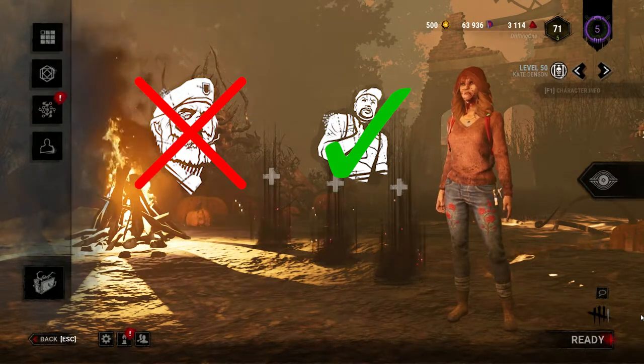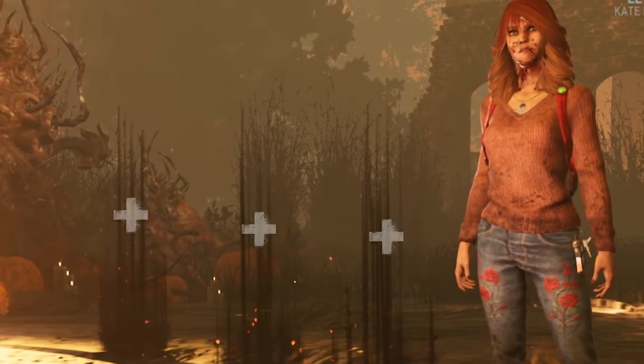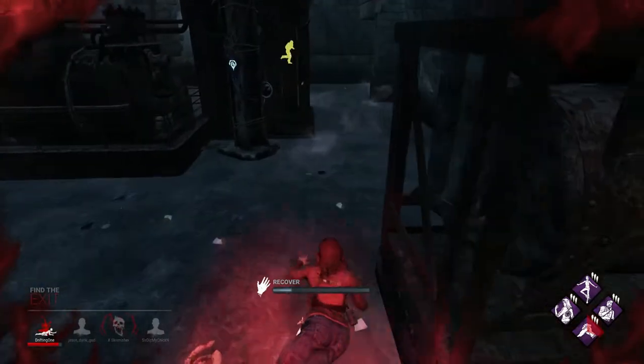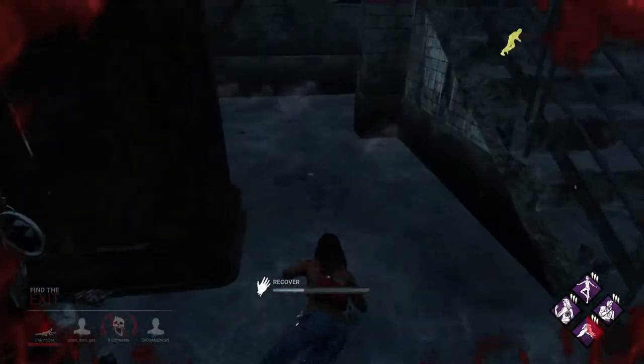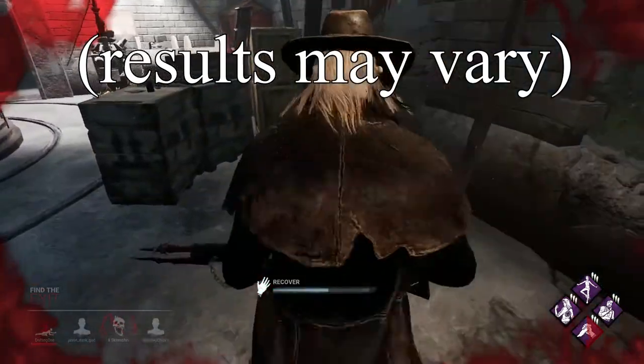Now you might ask, why would you do that? Well, Tenacity is only ever really used with Unbreakable. So killers will automatically think you have Unbreakable, and therefore will probably pick you up when they normally wouldn't — thus giving you a chance to use your Decisive Strike.